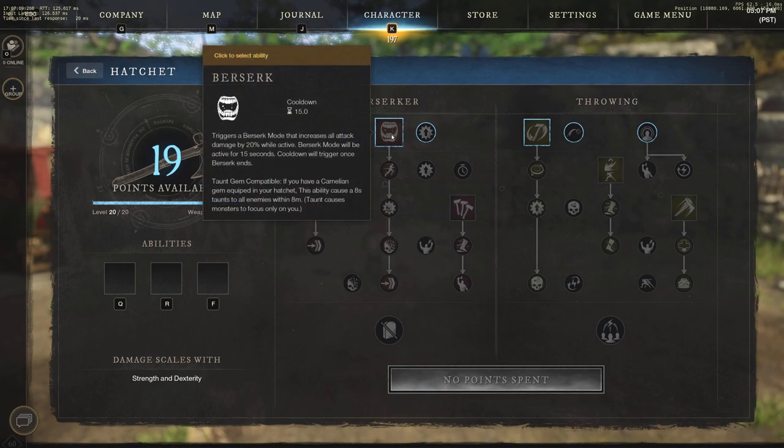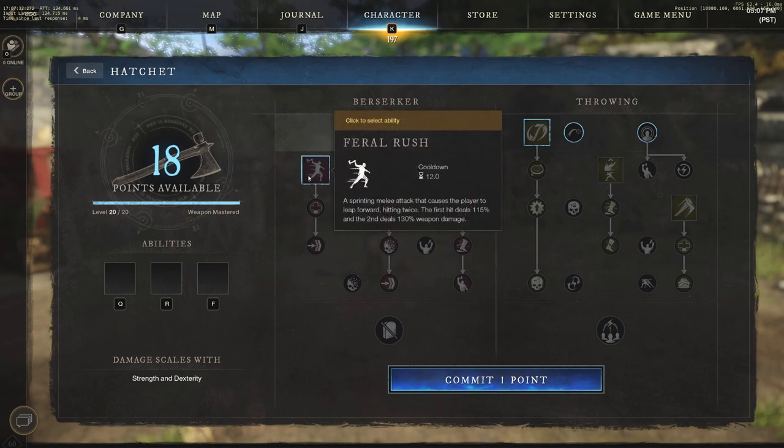We have Berserk, which triggers a berserk mode that increases all attack damage by 20% while active. Berserk mode will be active for 15 seconds, and the cooldown will trigger once berserk ends. By the way, this also works with a taunt gem — if you have a Carnelian gem equipped in your hatchet, this ability causes an eight-second taunt to all enemies within eight meters, causing monsters to only focus on you.